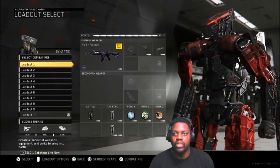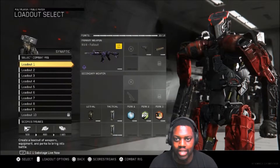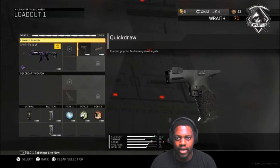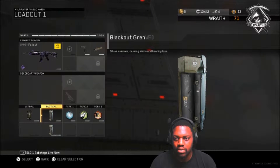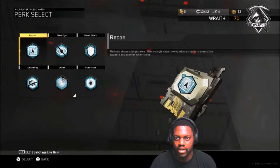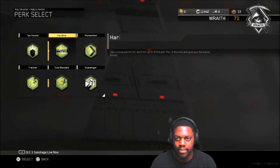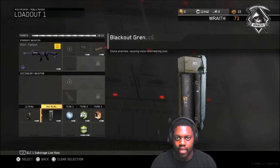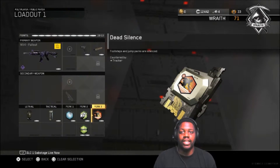So just so you guys know, I'll be using one of three classes. I have my MV4 Fallout class — the MV4 Fallout diamond camo, because I'm happy I got that. Quick jaw, suppressor, lethal, and two tacticals. Actually, let's move that to hard line — that'll work better. So we've got the cluster grenade, the blackout grenade, ghost, scavenger, hard line, and dead silence.